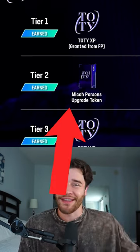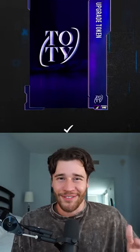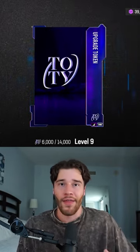The first 2 tokens are available in the Team of the Year solos at Tier 2 and Tier 4. The final 4 tokens are available in the Team of the Year Field Pass at Level 3, Level 5, Level 7, and Level 9.